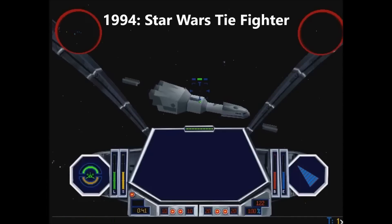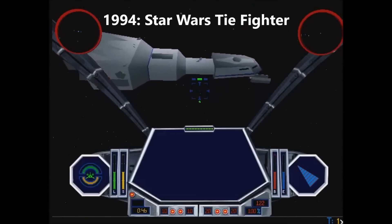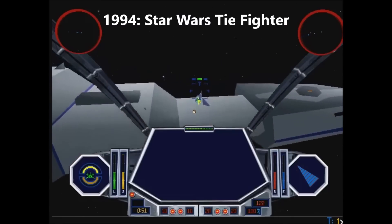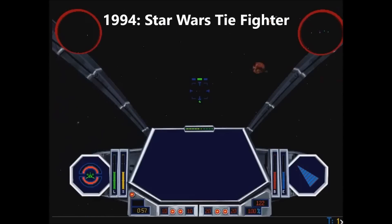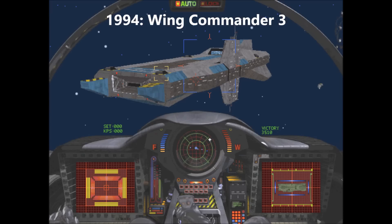In 1994, Star Wars TIE Fighter completely set a new bar of graphics, showing off its amazing 3D spaceship models. Never before had we seen such detailed 3D models in a computer game. The particle effects and laser cannons were gorgeous — in short, this game was truly next-gen. As an honorable mention, Wing Commander 3 also exhibited stunning visuals and beautiful textures for 1994.